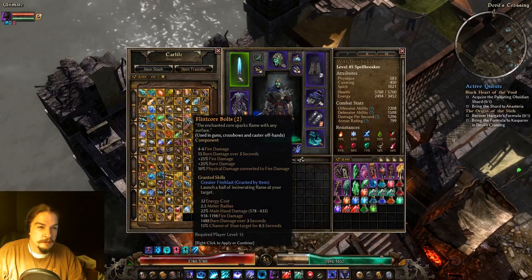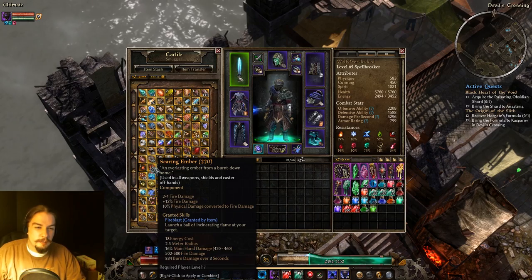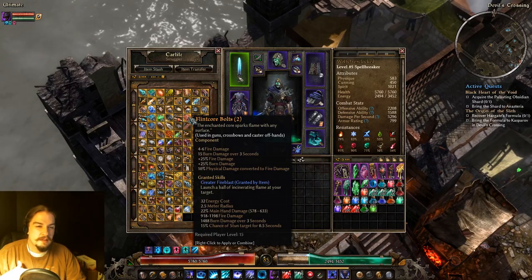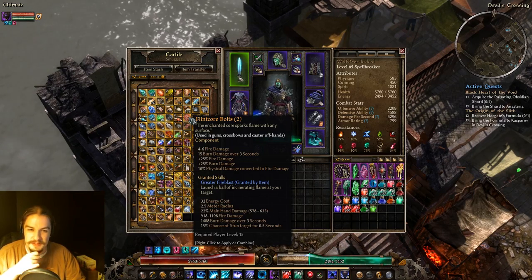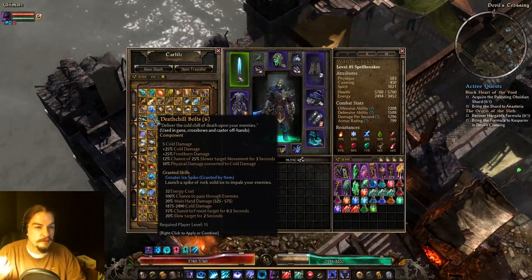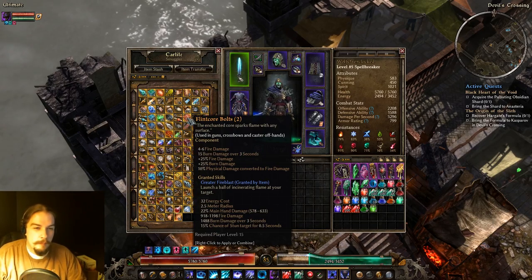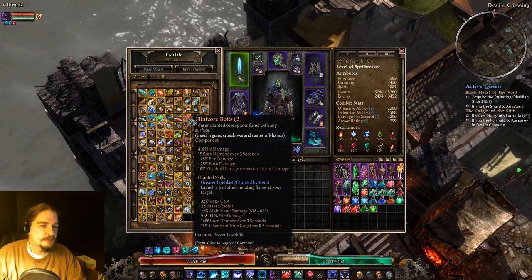Flitcore Bolts give you Greater Fire Blast. Like Ice Spike, it's only okay — though I've heard some people can build around it. Notably, it doesn't have a cooldown, so you might just spam fireballs. Ice Spike also doesn't have a cooldown, so you might be able to build around them a little better than I assumed. The Aether Tendril has a cooldown on it, which is why it's less useful. Greater Ice Spike and Greater Fire Blast might be buildable.